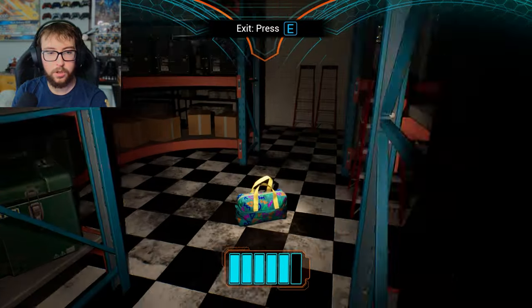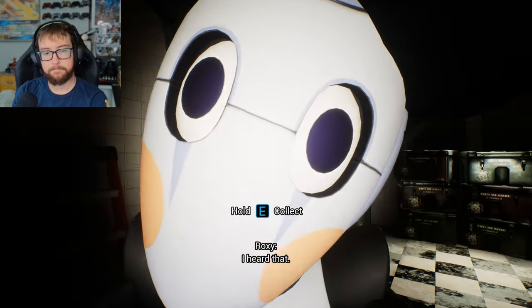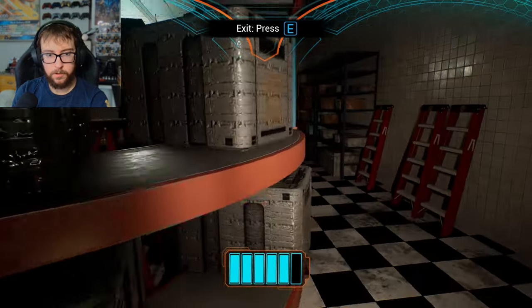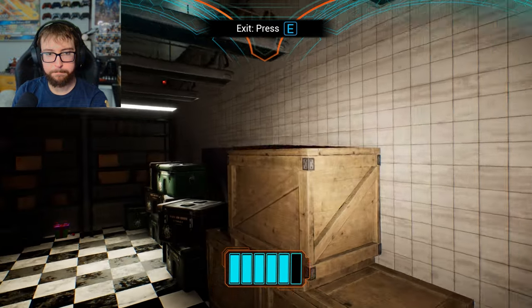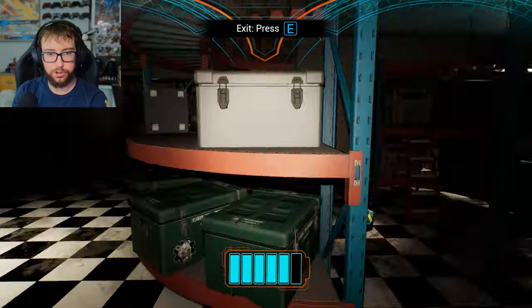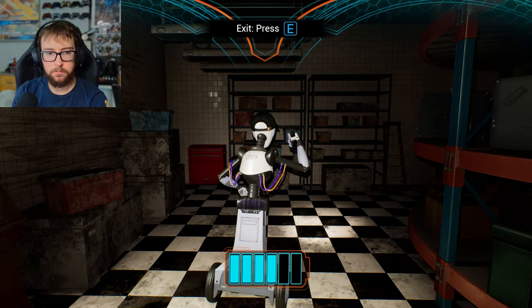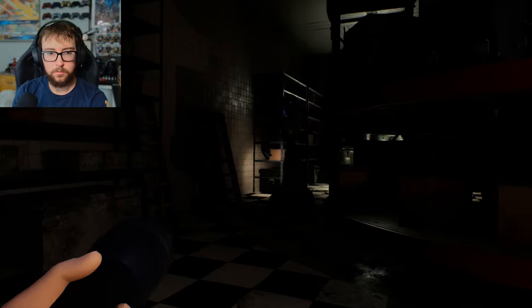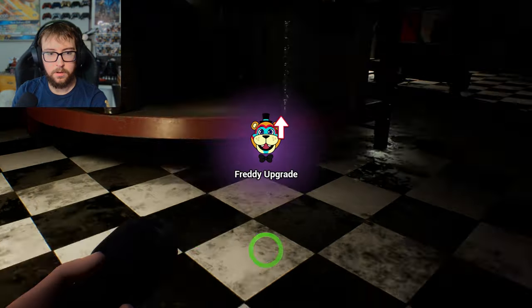There's a thing right there. Oh, there's a present in the corner. Roxy. Yeah, I don't — I heard something. I don't know where I went. I think it was just a mouse. I hate you. I'm gonna shoot you. Okay, you go that way. I'm gonna grab this. Ooh, a Freddy upgrade.